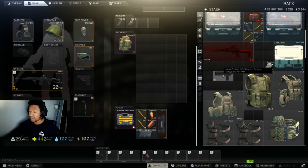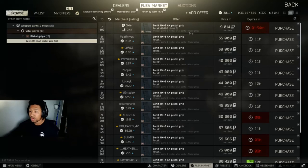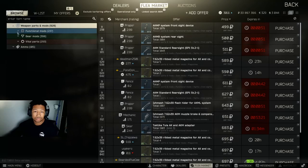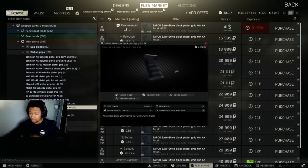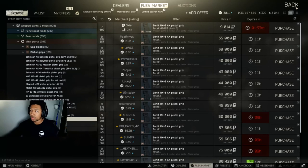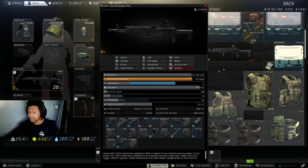You can link-search the gas tube to find the compatible handguards. For the pistol grip, the RK3 is the number one option for AKs — it's the best but it's only cheap if you have traders maxed out. If you don't have maxed traders, the next best option would probably be a SAW grip, which gives around 10 ergo compared to the RK3's 13 ergo — not horrible, but the RK3 is better if you can get it.